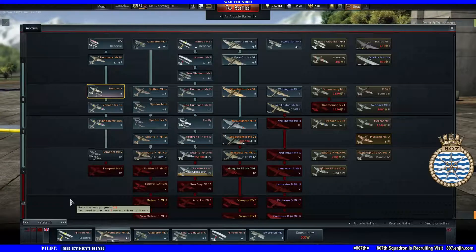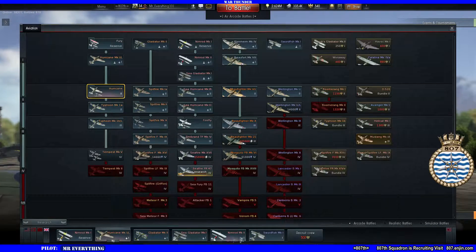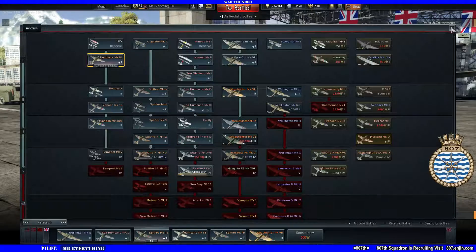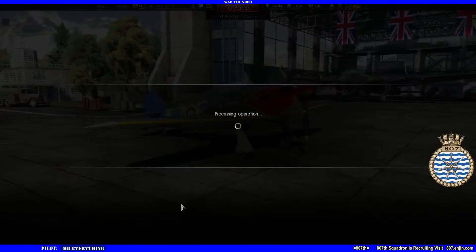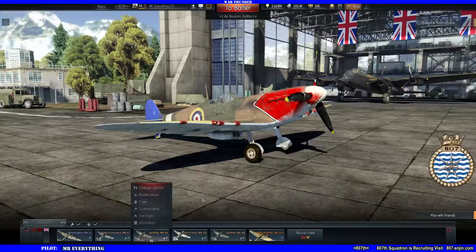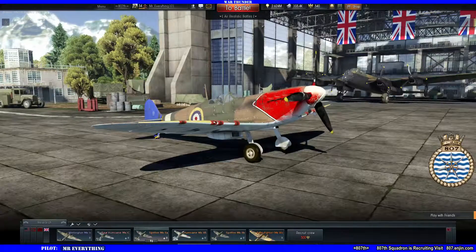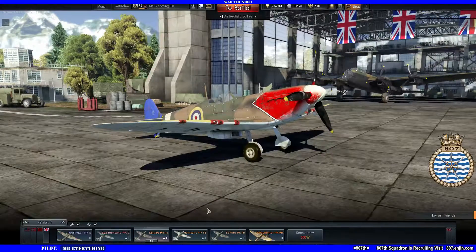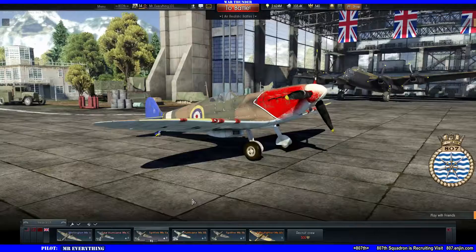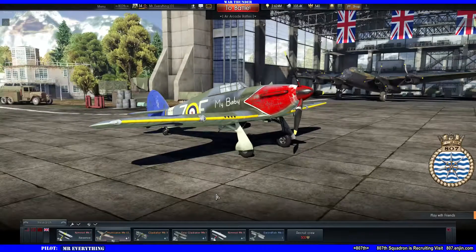Now, how is your personal battle rating determined when you go into a match? Your battle rating is based on your lineup. You can have multiple lineups — for example, tier one fighters in one lineup and tier two planes in another. The matchmaker's goal is to match you with opponents of a similar battle rating.